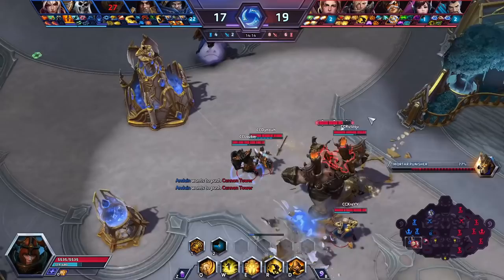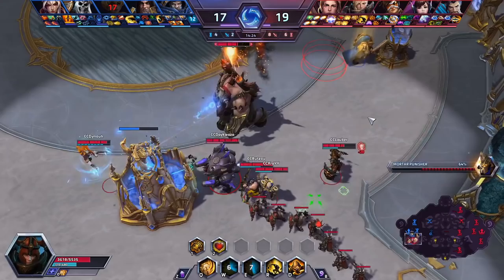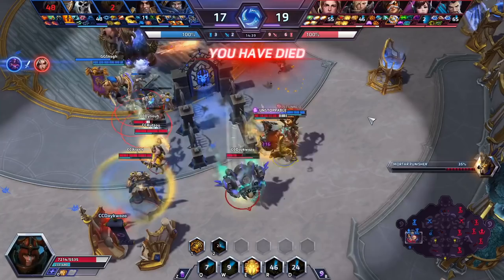As you start to approach the late game here, has the enemy team changed the way you play at all? Not really. I just have to be a little bit more careful for the Shattering Throw from level 13. But generally since then nothing has really happened, so we just keep the same game plan of diving the White Mane. As we can see again with the combo.